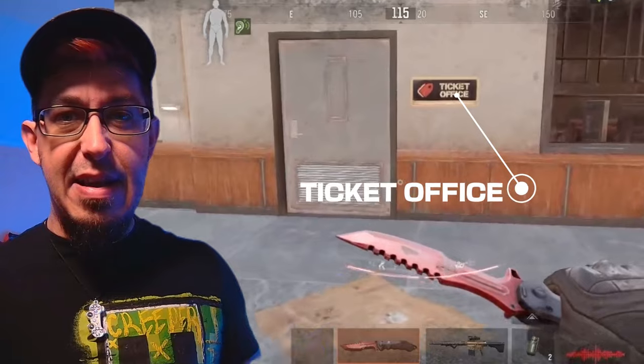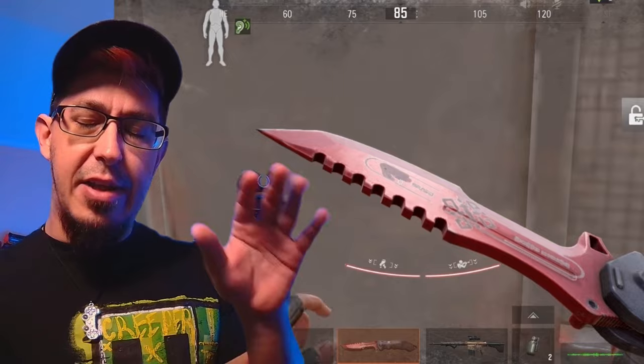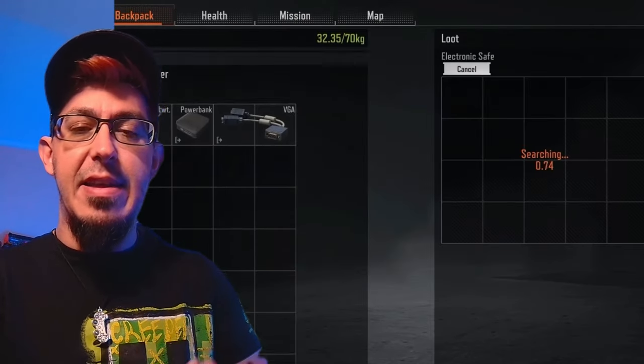The third safe is amazing. Deep into the location you're going to have a ticket office, and within that an electric safe. That key is going to cost 150k, but it's worth it — I'm sure it's just a matter of time until I find at least one red item.